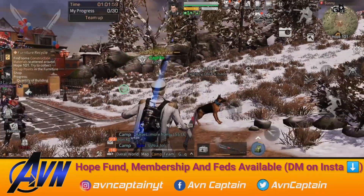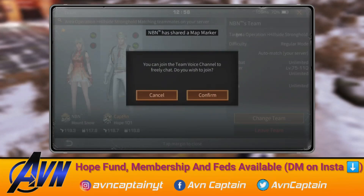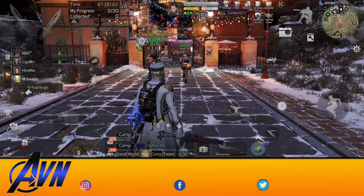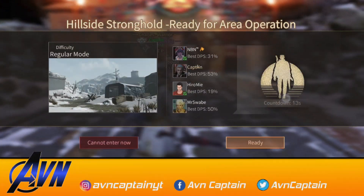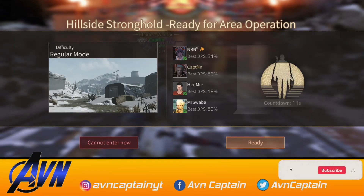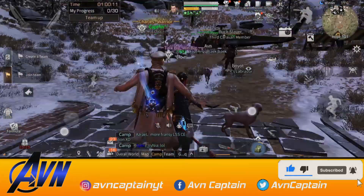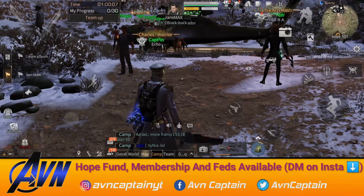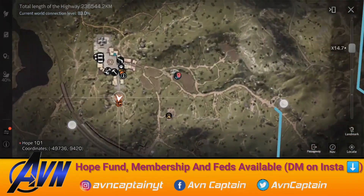The next update is that if you are in Hope 101 or in City of Charles Revenant, you can join any team. If you are calling, you can call Hope 101. Here is Hope 101 and here is City of Charles — in this area in the Revenant, you can use this feature.